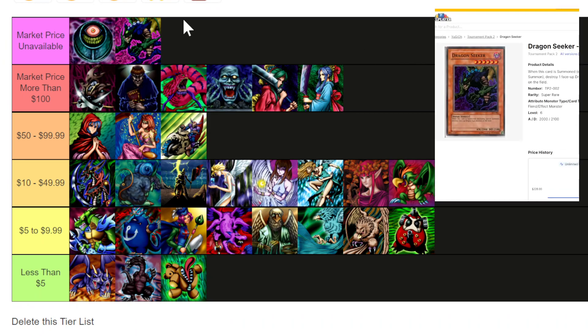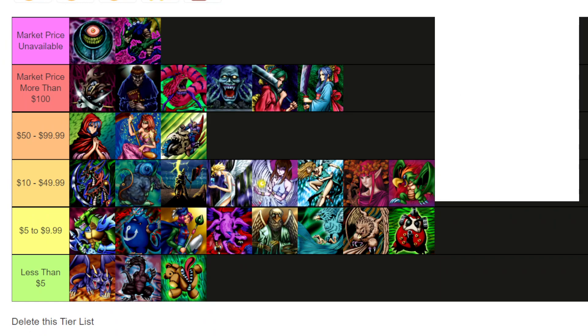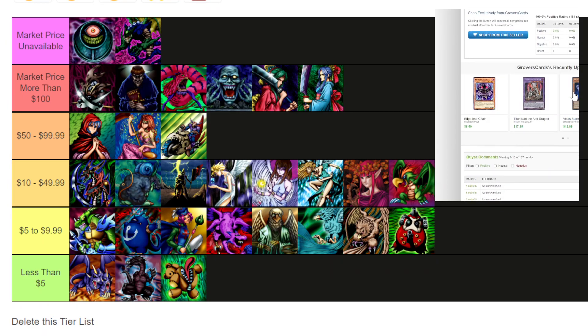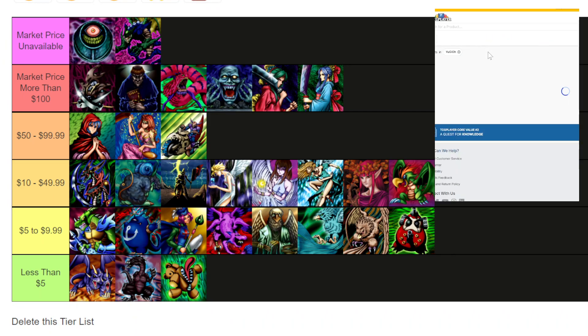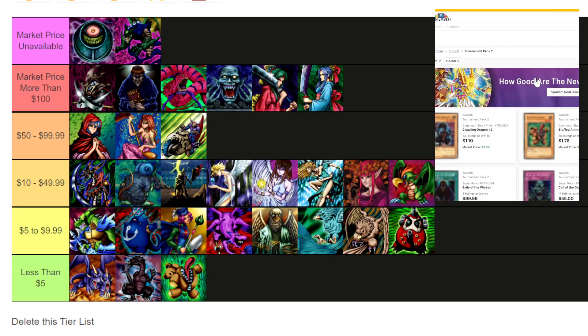One of them is Dragon Seeker, which we do have in the correct spot on the tier list. Right now the cheapest one, heavily played, is on sale for 120 dollars — and this seller has 965 sales but zero positive ratings lately, meaning they haven't sold anything in a while. So Dragon Seeker is attainable, but it's going to be pretty high, and these cards don't sell that often, which is why there's no market price available.